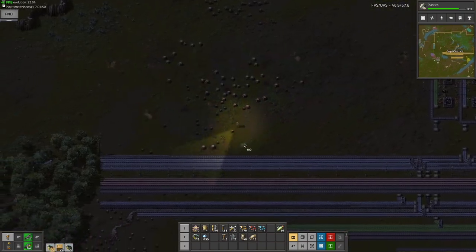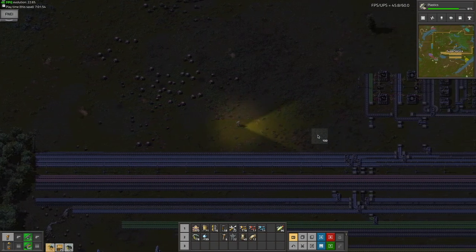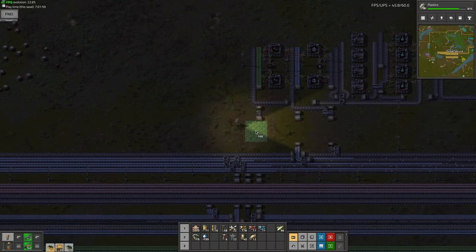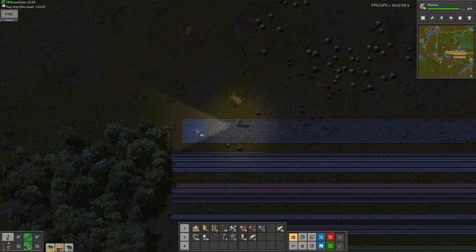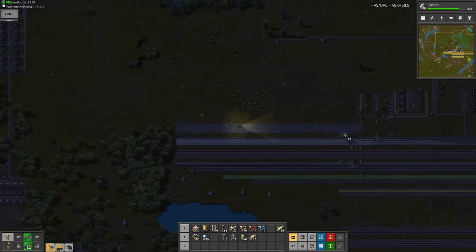Another thing I can actually do before I start the build is I can finally start building a road. What I mean by a road is I have these stone bricks, and you can just place them down, and you can walk faster and drive faster when you're on it.